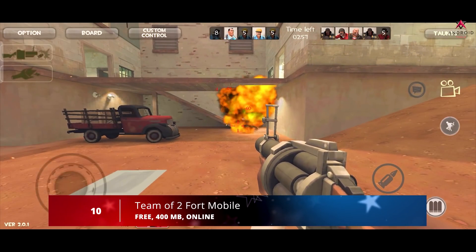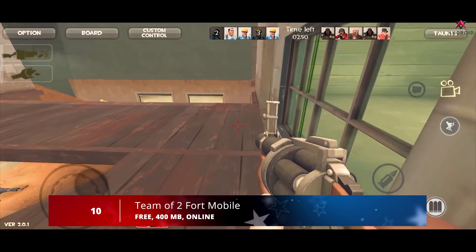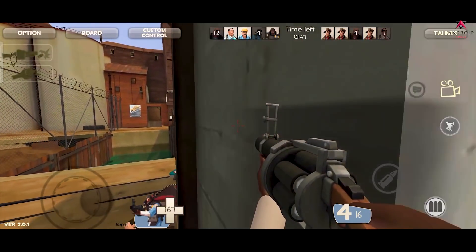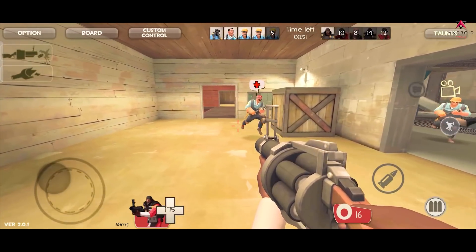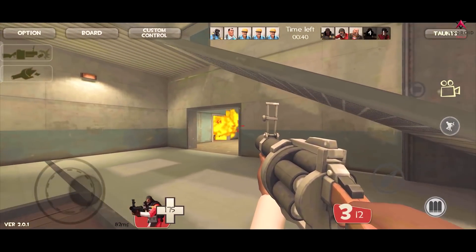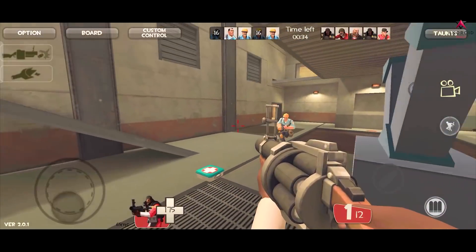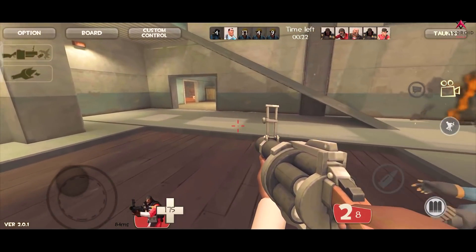At number 10 we have Team of Two. This is an action and adventure game that immerses you in intense combat featuring some of the most peculiar warriors. In this title you'll be able to control the movements of spies, doctors, soldiers, and other characters — all with their own customized weapons. With 3D graphics and a completely adaptable camera, it's easy to follow the development of the action with precision.